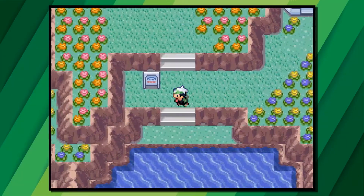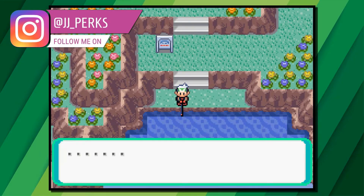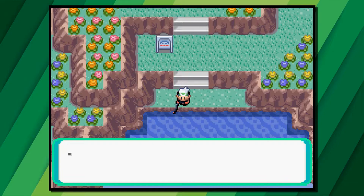To find Corsola on Pokemon Emerald, you'll need to have a Good Rod or a Super Rod. I'd recommend the Super Rod, as there is a higher encounter rate with that as opposed to the Good Rod.